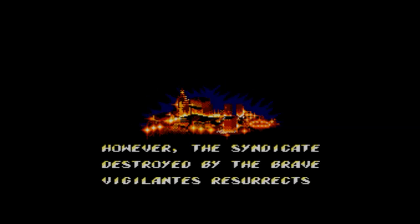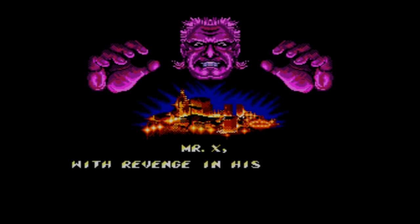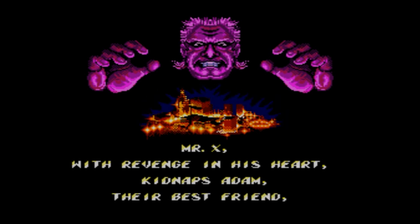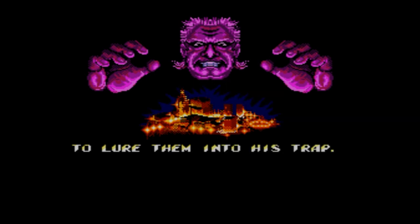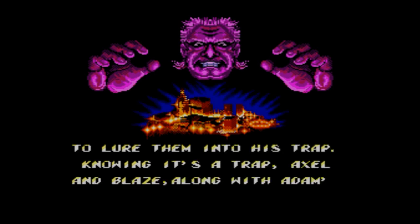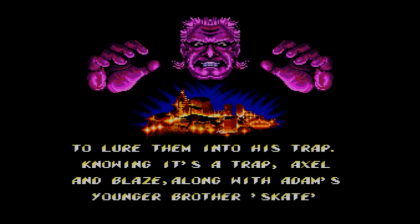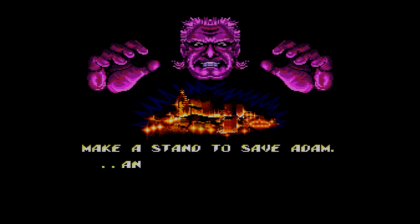In the meantime, this is Streets of Rage 2 for the Master System — the lesser known variant of the famous Mega Drive version, which was released in 1992 on the Mega Drive and Genesis, around the same time that the box art changed on the Mega Drive to the blue style with Mega Drive written down the side. This was released on the Master System in 1993.